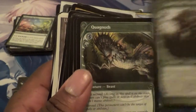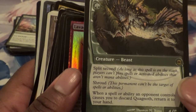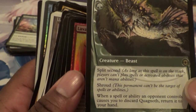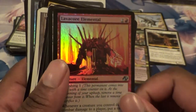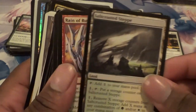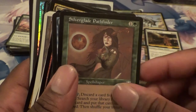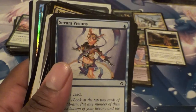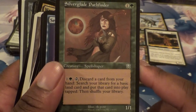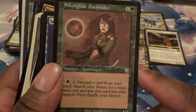We got a Sporopoleth Ancient. Got ourselves another rare — we got a Quagnoth: basically a 4/5 with Split Second and Shroud, and if it gets discarded you can bounce it to your hand — that's kind of cool. We got ourselves a Lava Core Elemental — another foil. Salt Marsh. Rain of Rust. Silverglade Pathfinder — this would actually be kind of good for a Reanimator deck: go discard your creatures and go get your basic lands.